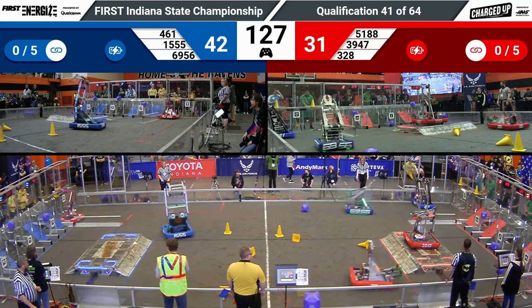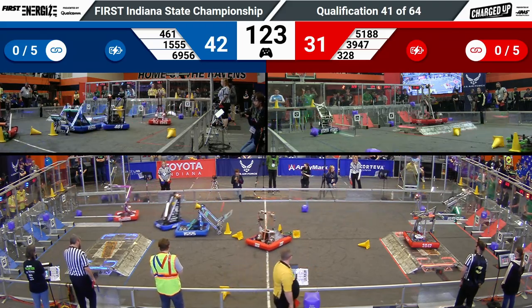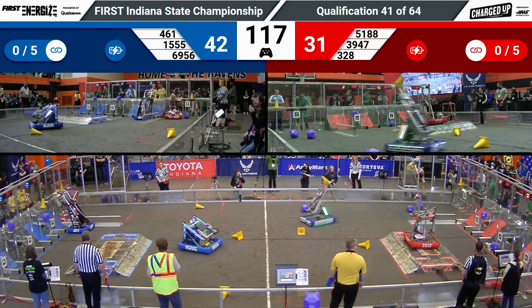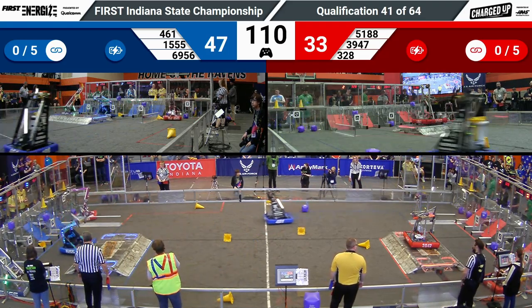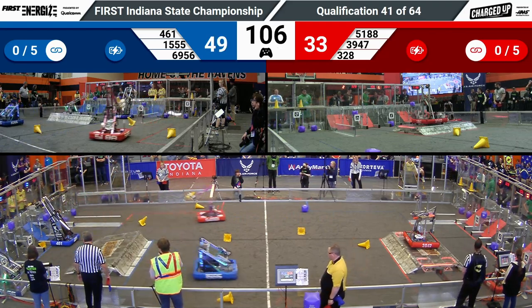The drivers are now controlling the robots. 51-88, Classified Robotics, are actually going to grab a cone from their human player. 461 on the west side — boiler evasion — just on the other side of that separation wall will place a cone. Their friends, Cryofrost, will place one in the hybrid goal.